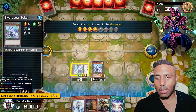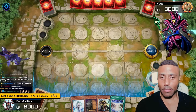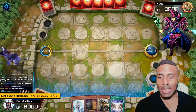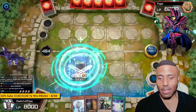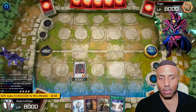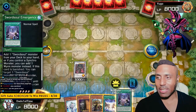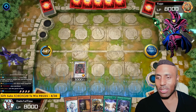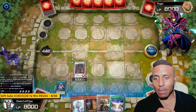Now we go for the Berserker. You guys know — don't forget about your channel points. I should be activating things like crazy. Sword Soul Emergence. Stop it, Maxx C.